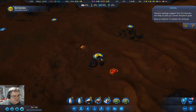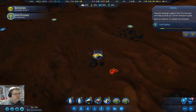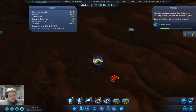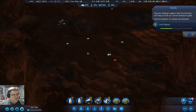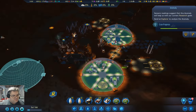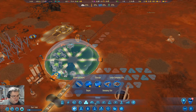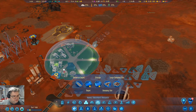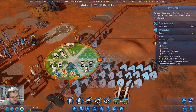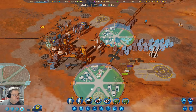We have discovered an anomaly — a science one. We're some time away from sorting that out. We definitely need more living spaces, so I could drop a living complex. Let's drop a living complex in there. We got a thousand science out of that.